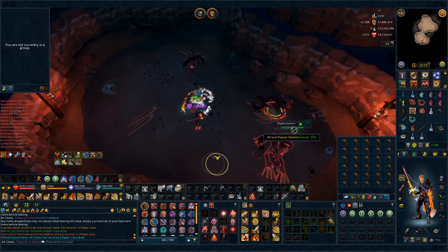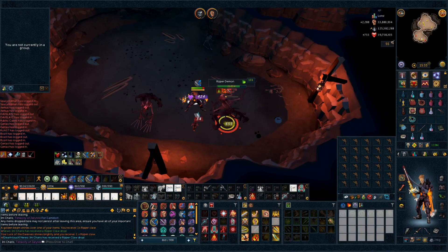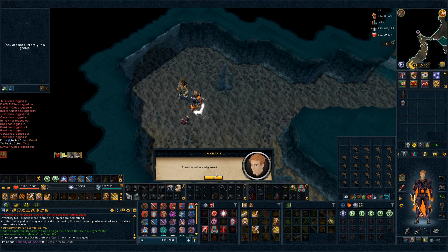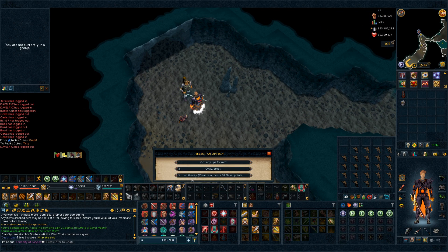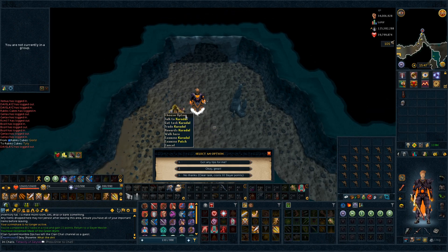We got a Ripper Claw! That's the first time I've ever gotten one, and that is a drop for the log as well, sweet. We have the Mask of the Green Worm, and we're gonna be able to just force that task to get the soul assigned. We have to kill 105 Jungle Strike Worms. I think we have a pretty good chance of getting the soul in that many. If we don't get it, I'll come back when we have a few kills left and extend it.